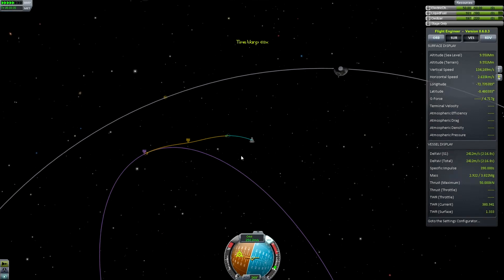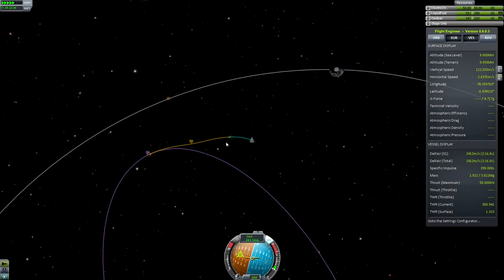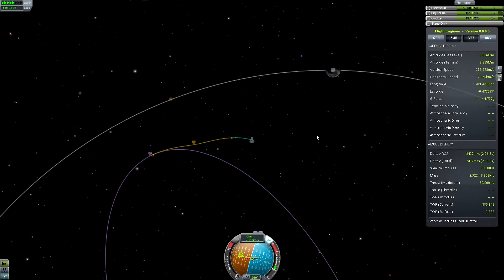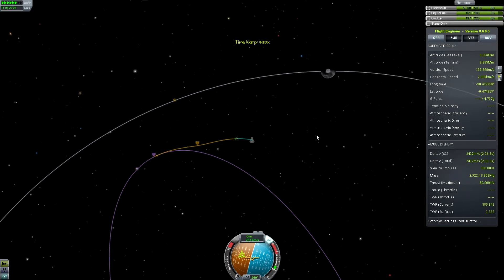I'll show you — it's a lot easier with the orbital planner. I'm also going to show you a little trick I normally use when doing Mun landings, because I don't like going into orbit around the Mun and then landing. I prefer to do it all in one burn.